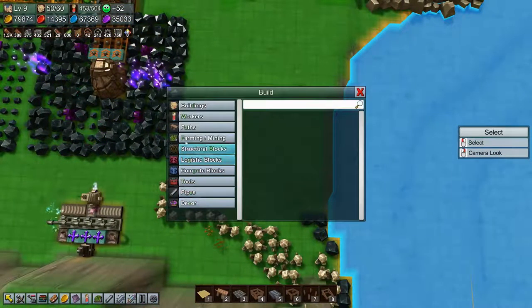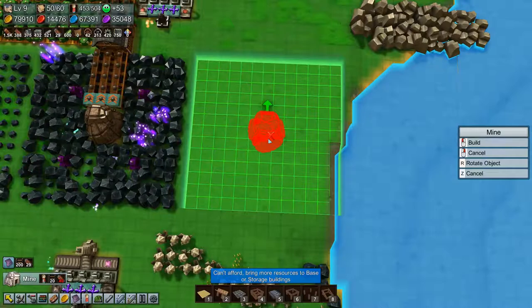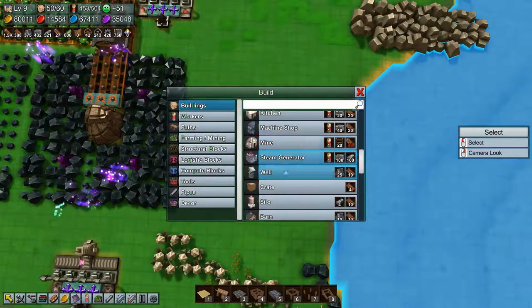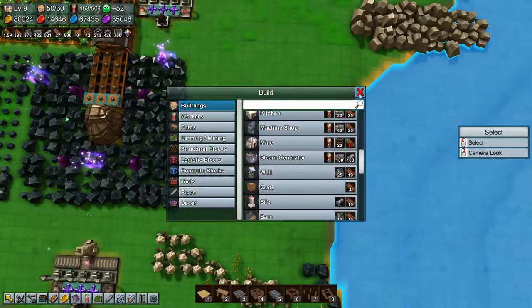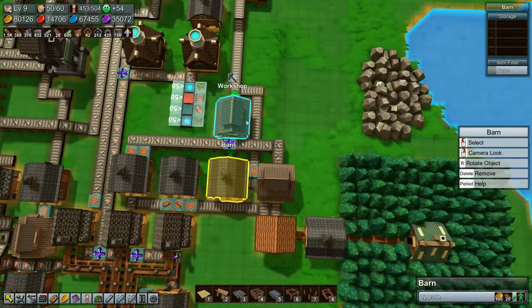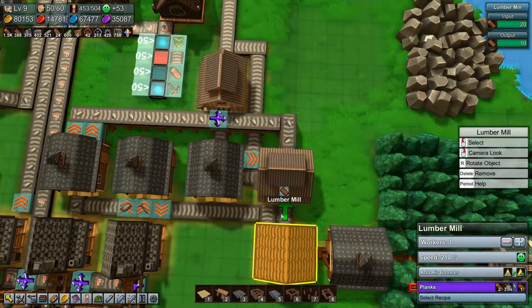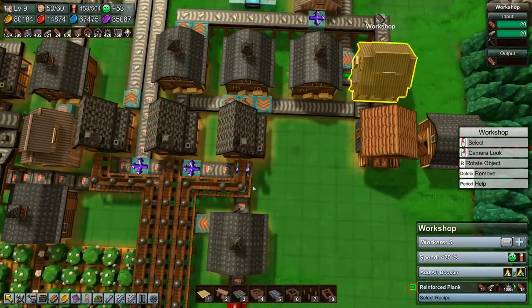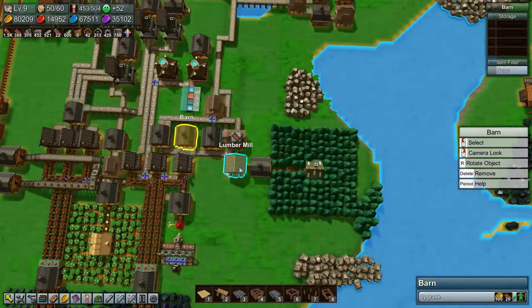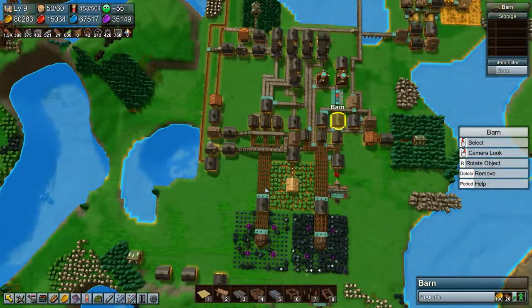And we are going to build a mine - we're going to stick it here. We are missing reinforced planks. I would have thought we had reinforced planks but apparently not, and that is because you're missing nails. It's because of this - the chutes that are kind of broken again.